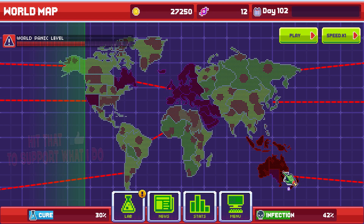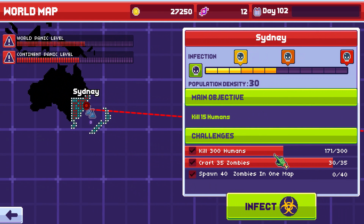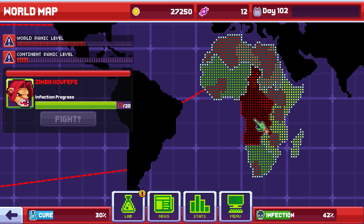Apparently, Australia didn't learn its lesson from me not only defeating their boss - the Komodo Australian dude with the little kangaroo military army. They didn't learn the lesson from that, so apparently they wanted to set up another laboratory down here, which annoys me a little bit. But I want to bring down Zimba, and we're very close. So I'ma let Australia roll by with this little lab for now, but we'll come back to it. For now, I want to get Zimba out of the way. You gotta emphasize that Z - Zimba!